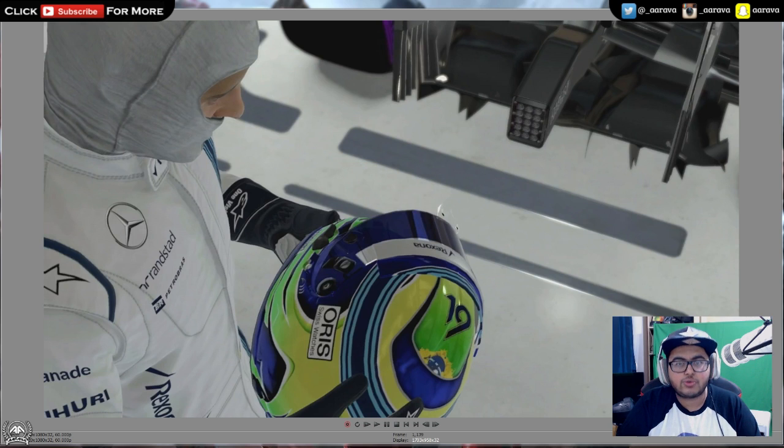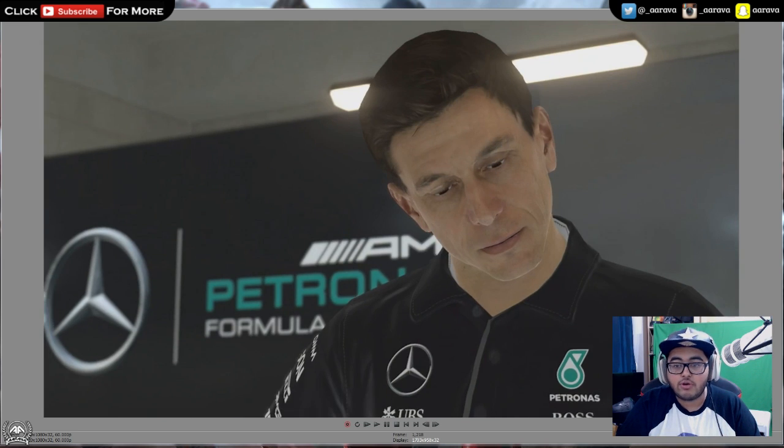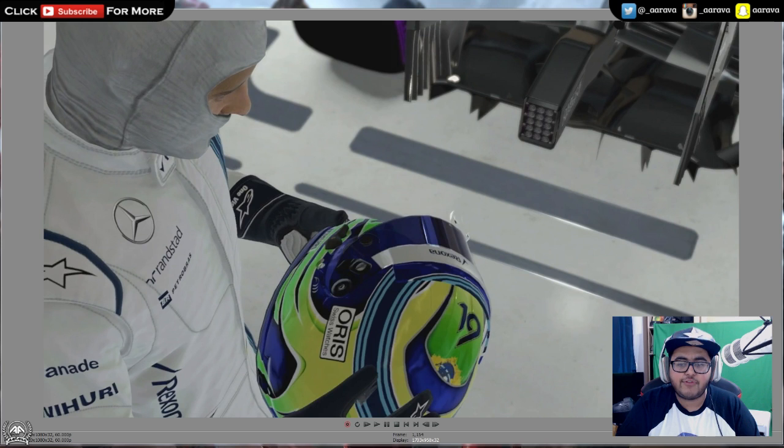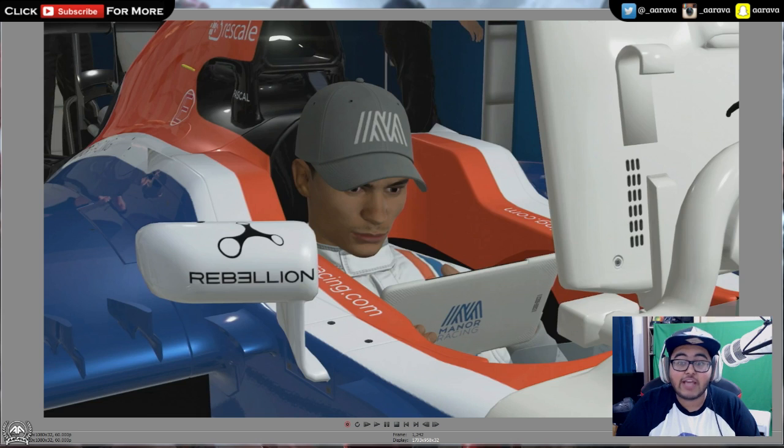It looks like in this trailer they've got the actual 2016 cars. The trailers and screenshots we've seen so far have mostly been 2015 hybrid cars — 2015 cars pretty much with the 2016 liveries. But now we're getting the actual 2016 cars. As we go through, just some really nice high-res shots. That's Toto Wolff, obviously. And before that was Felipe Massa getting ready. Just some really nice shots showing off how pretty the game looks.